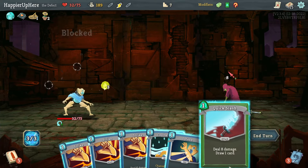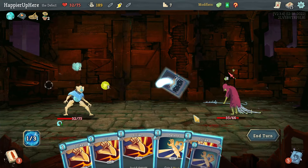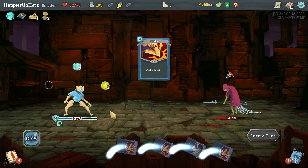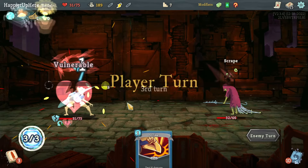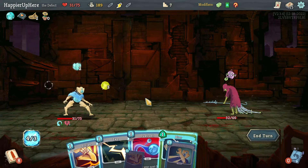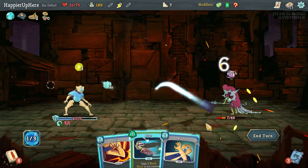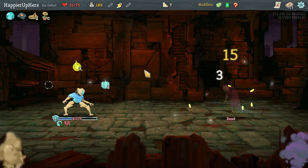Well-Laid Plans would be great to have upgraded soon. Let's do Quick Slash, Cool Headed, and Defend to avoid too much damage. No energy and I'm not being attacked — let's do Dual Cast, Zap, and two strikes which is enough to kill.